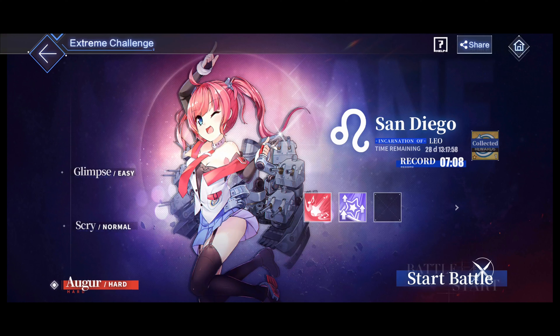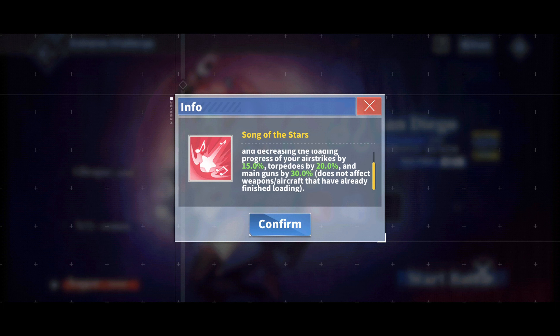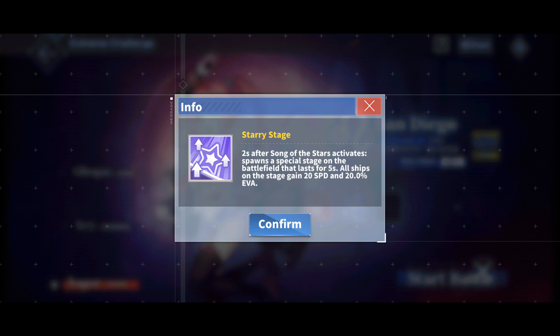San Diego, the incarnation of Leo, and probably the most annoying extreme challenge mode boss at this point. For her first skill, it basically decreases loading times of different armaments every 18 seconds. It's a little annoying, but not too big of a deal. For her second skill, two seconds after her first skill activates, a stage spawns on the battlefield. It lasts for five seconds, and your ships on the stage get 20 speed and 20% more evasion.